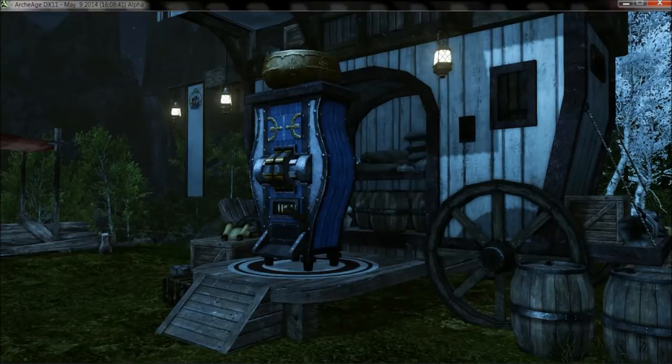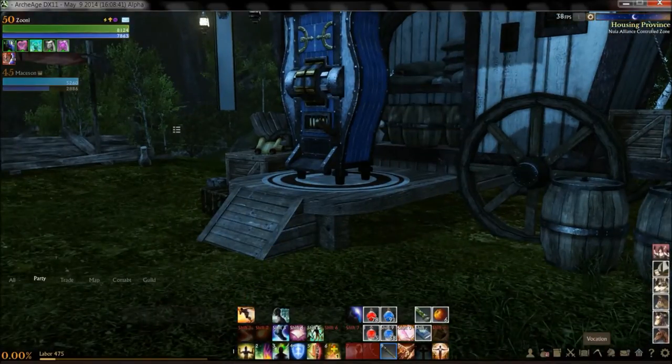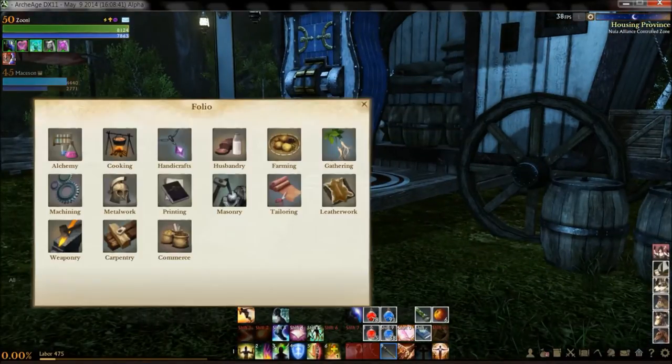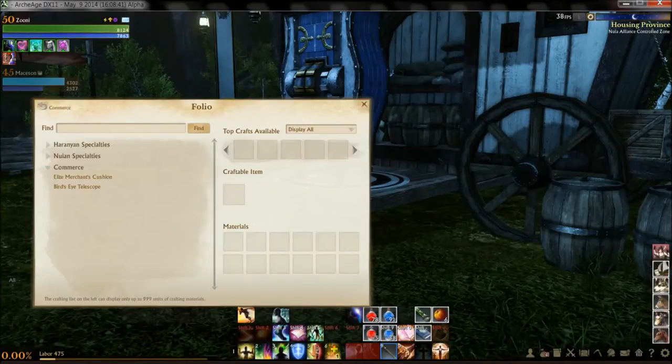I assume it was created by the Dura Merchant Race. As such, it's under the Commerce section of the folio. It takes about 60 gold on my server worth of mats. 30,000 alchemy makes the yellow dye, but you can buy that. Cashmere wool, 10 fabric, and 20 goat's wool.